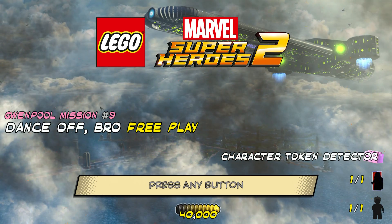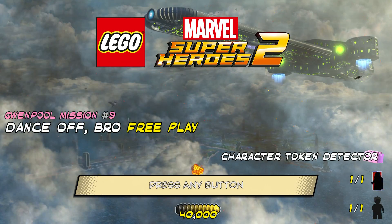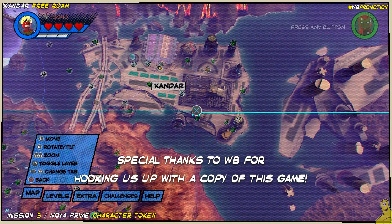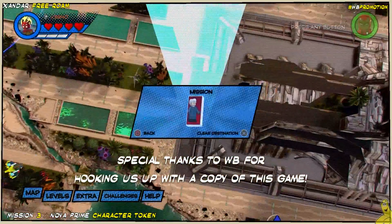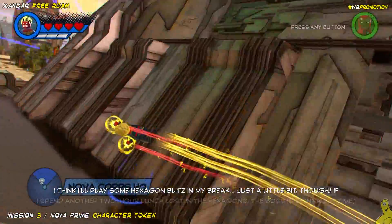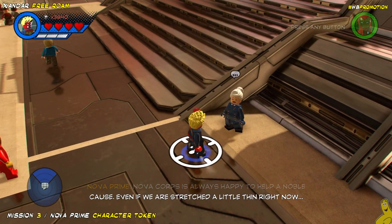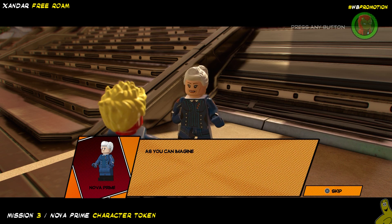We're going to get that character token detector, even though we've got most of those tokens that are available. We do ring off one more for completing this level and finding it throughout the story. We actually have to complete the story version of this before we can get into the free play, and we also have to complete a mission in the open world Free Roam. So head over to our Xandar Free Roam video if you need a little help, or just make your way over to Xandar Free Roam and do this mission for Nova Prime called Prime Rib.